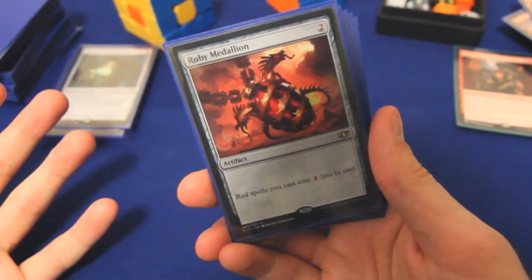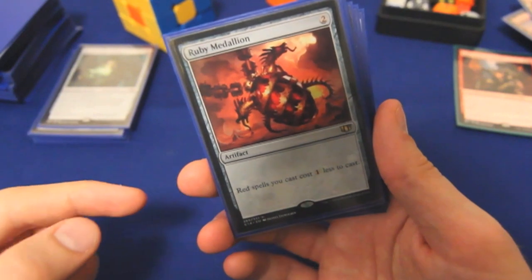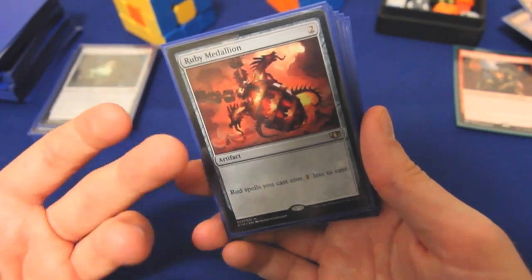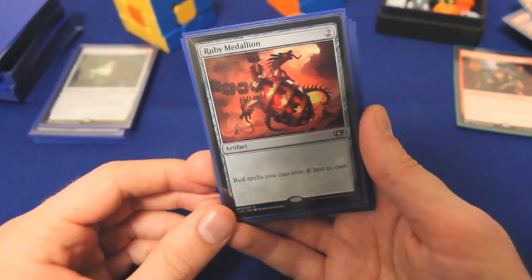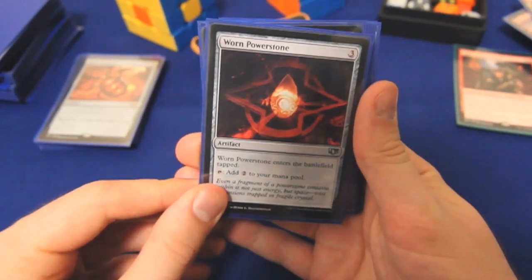Ruby Medallion is great in any mono-red deck, but in Zada in particular, because often our storm count is pretty high — we like casting multiple spells per turn. That makes it better than a mana rock that we can only get value out of once. Every red spell we cast, we're getting value — unless it's a Kobold. Worn Powerstone is proof that even a bad Sol Ring is really, really good.